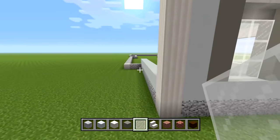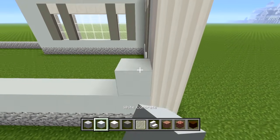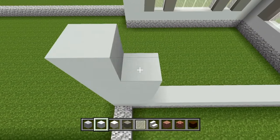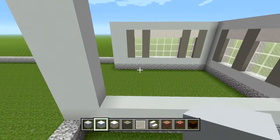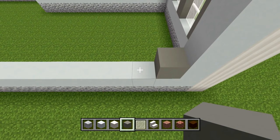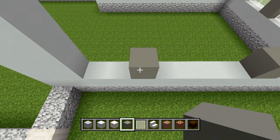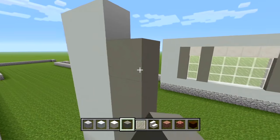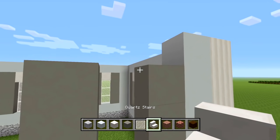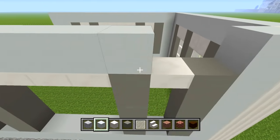Head to the back side — we're going to have the same windows here as at the front. Bring the white concrete up to the same layer as everything else on both sides. Switch to light grey concrete: place one, skip one, place one, skip four, place one on the fifth, skip one, place one. Add three more layers for four total, then upside down quartz stairs at the top edge, a layer of white concrete on top, and then the white stained glass panes.